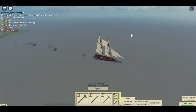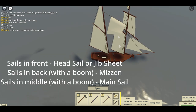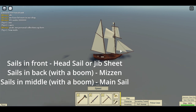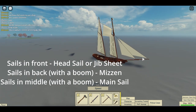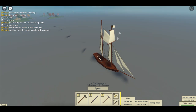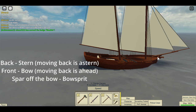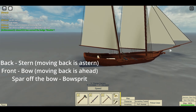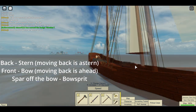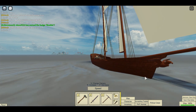The sails on the front of the boat are called the foresails or the jib sheet. This sail here would be the mizzen, and this is the main sail. This is the mizzen mast, this is the main mast, and the jib sheets don't have a boom — they're just attached to the bowsprit and then to the main mast. The back of the boat is called the stern, and the front is called the bow. This extension here is called the bowsprit, and this thing is called the figurehead — it doesn't do anything, it's just there for show.